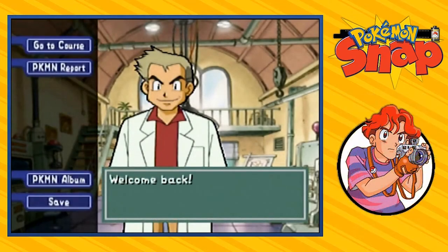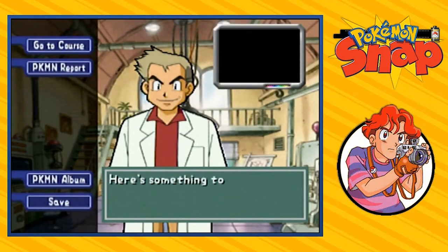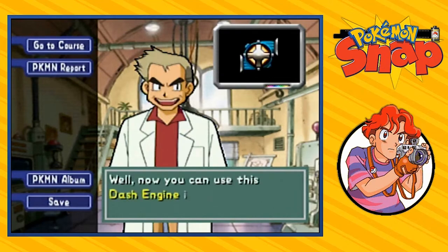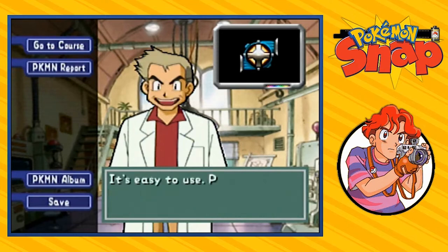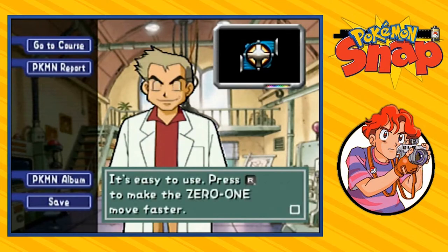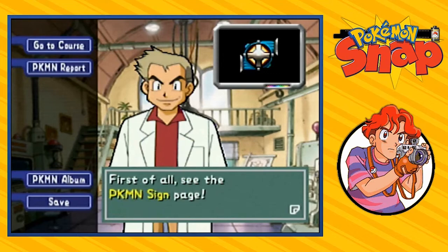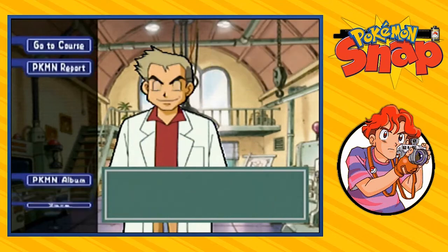I'm going to talk to Professor Oak right here. He's going to say: 'Here's something to make your search for Pokemon signs easier. Wouldn't it be great if the Zero-One moved faster? Well now you can use the Dash Engine. If you want to go faster it's easy to use — press R to make the Zero-One move faster.' First of all — see the Pokemon sign page.